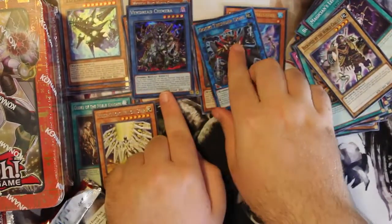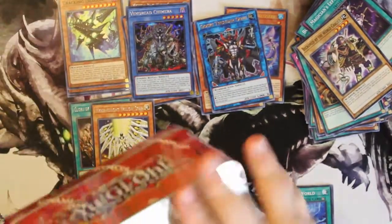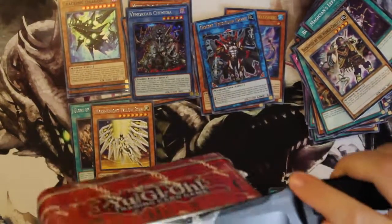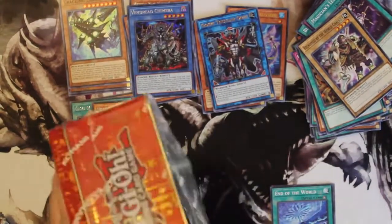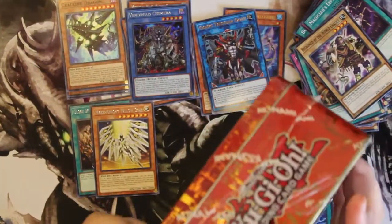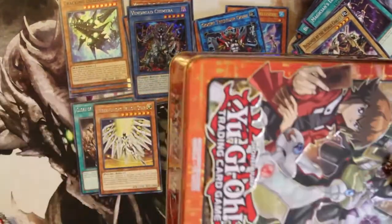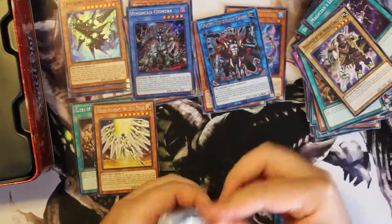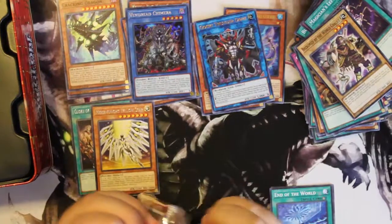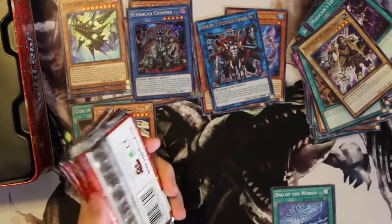This time they actually decided to print the TCG exclusive archetypes — they didn't last time. So the Spyral and some of the Sub-Terror cards definitely kept going up in price. Last time I checked, The Hidden City — the field spell for Sub-Terrors — was going for around $12, which I don't think it would be nearly that high a price tag if it was reprinted in the Mega Tins.